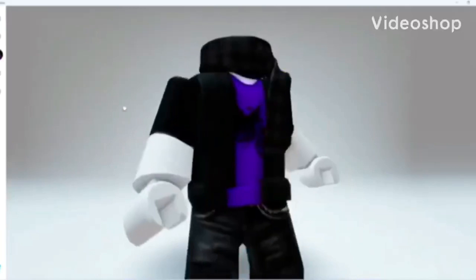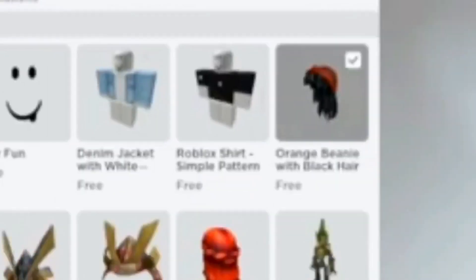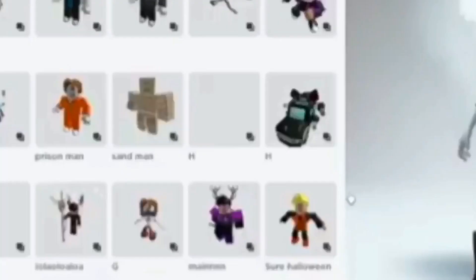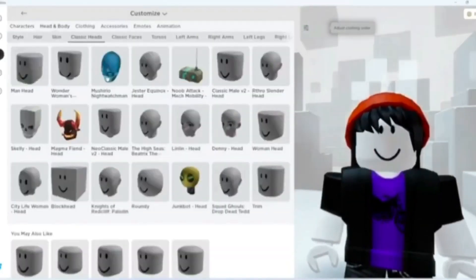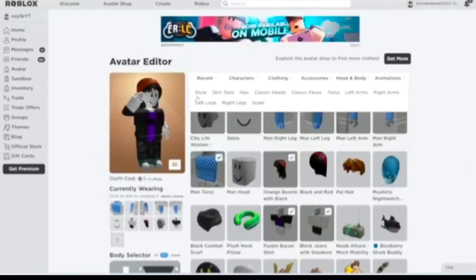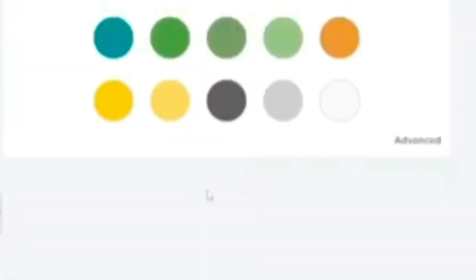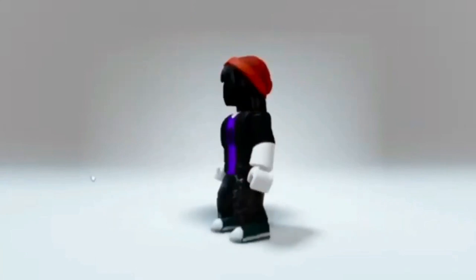Want this new headless? Watch the video till the end. Buy this hair. Now buy this city life woman. Equip the hair and then the city life woman head. Now set your skin tone to advanced and black. After equipping all the items, you see how cool this new free headless is.